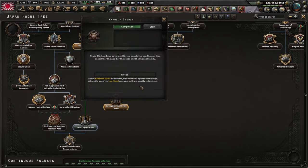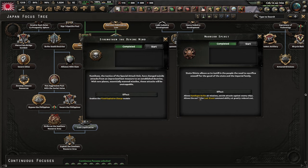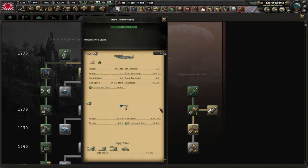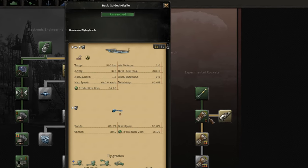Finally, we have the ace in the sleeve of Japan: kamikaze strikes. How do you do them? Well, you need to complete both of these focuses. The second one unlocks a special bomb module that you can put on your airplanes. You unlock the module by researching guided missile 1, which is a rather late 1944 tech.